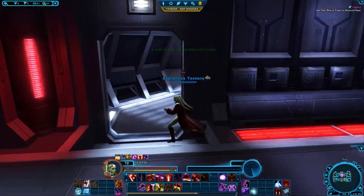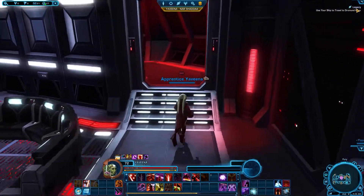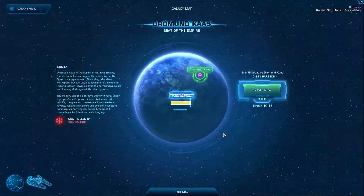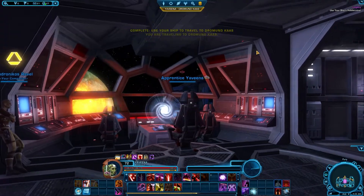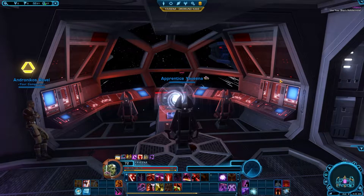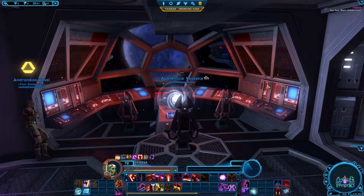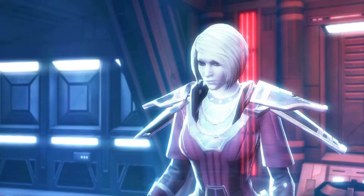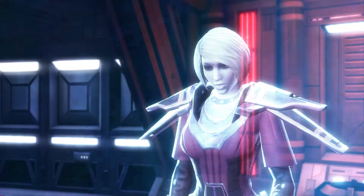All right — I guess we've got to go to Dromund Kaas now. So Zash is actually genuinely trying to betray me. I wasn't even trying to betray her — that's the thing. We could have been master and apprentice best buddies, like Anakin and Obi-Wan.